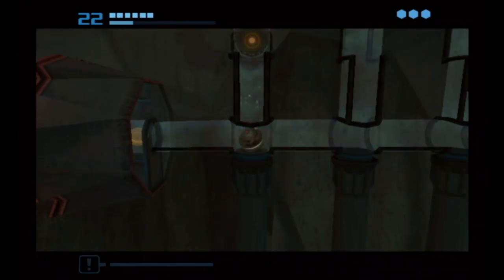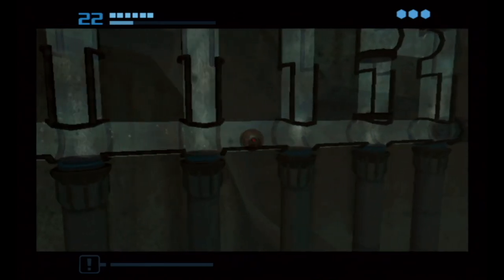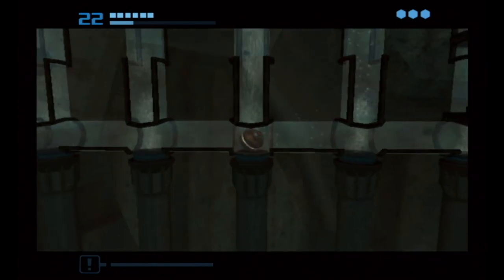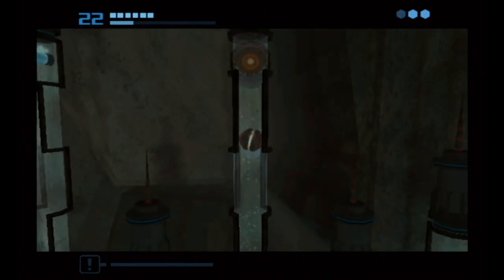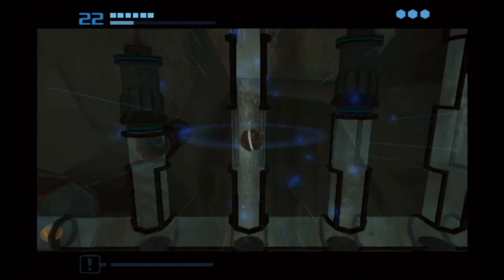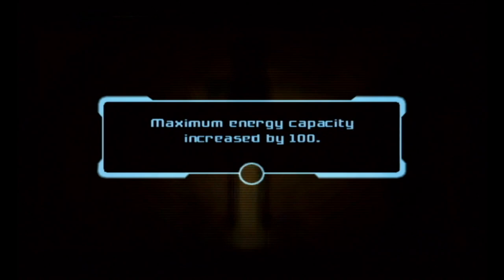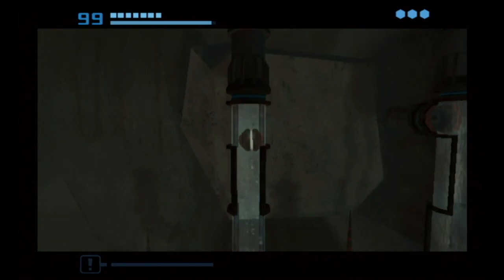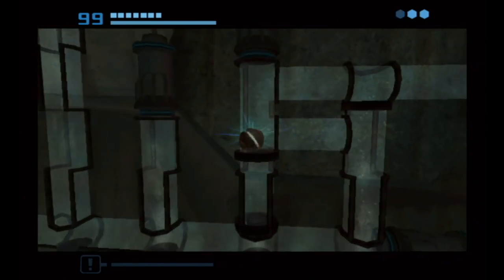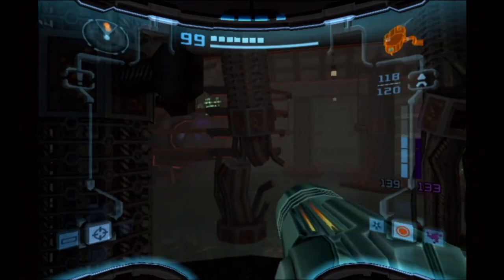Bomb jump time. Not only that, but a special kind of bomb jump. You've got to find the right water stream to go through — this one right here. See where the bomb is placed — right underneath you on the way up. Right there, boom boom boom — E-tank, easy. That's kind of mean but if you know the tech it ain't nothing when you're a Metroid master.